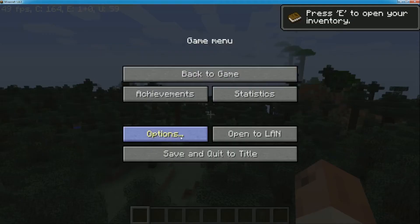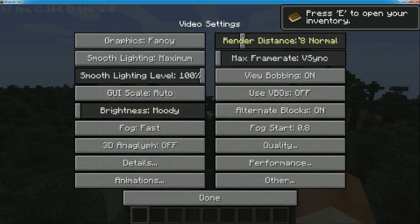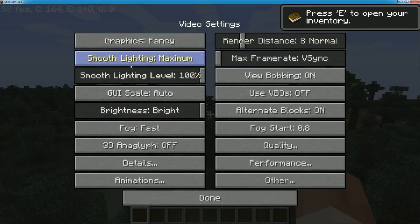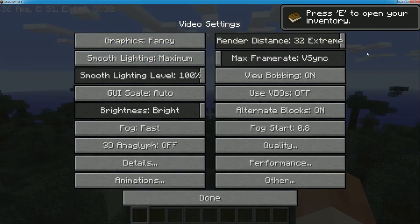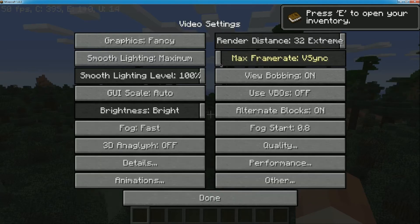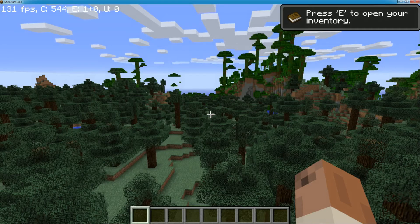Let's hit Escape, go to Options, go to Video Settings. Let's turn brightness up, leave graphics on Fancy, leave lighting on Fancy. Let's check the render distance — all the way up. Then let's unlock the frames. V-Sync is trying to control everything, so let's turn frames all the way up so your computer can use maximum frames.